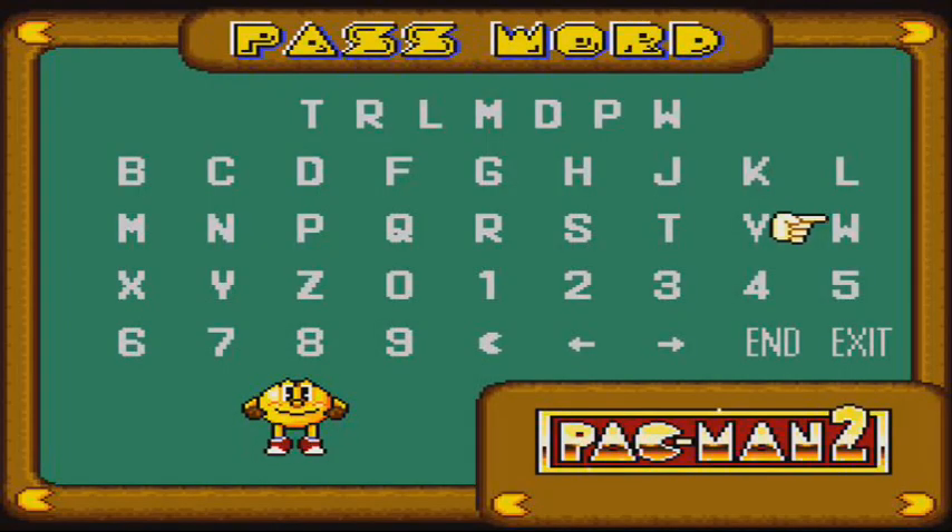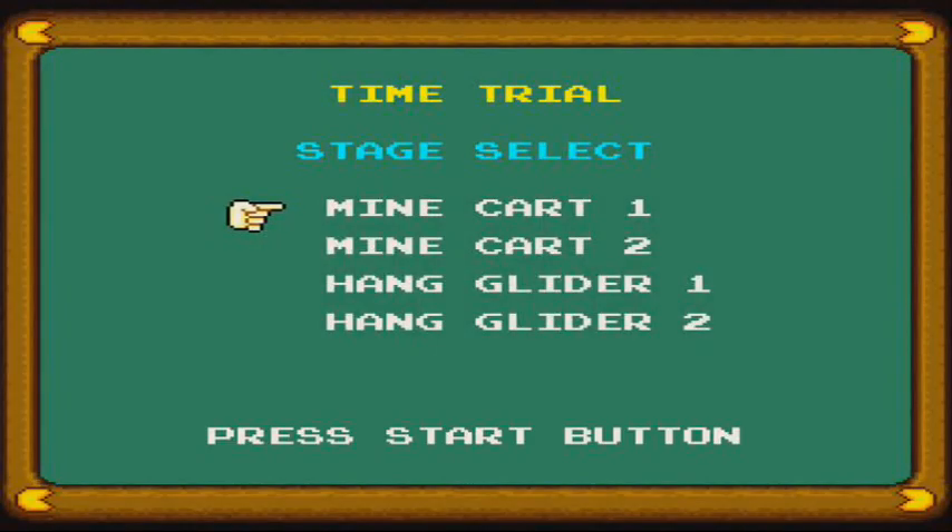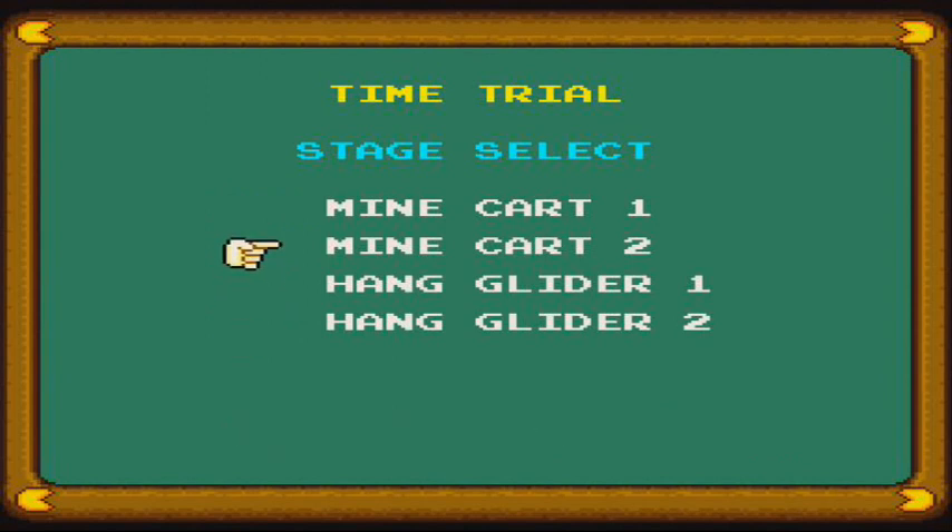I've already done this off-screen. All you need to do is just go to the password section in the title screen when you press start. Just have that register the password — I've actually done a little planning for how I'm going to go at these beforehand.